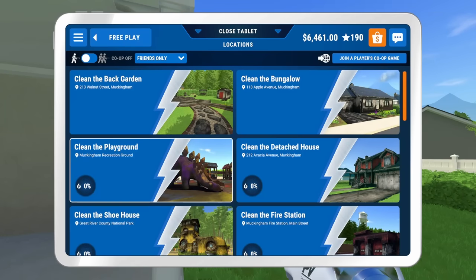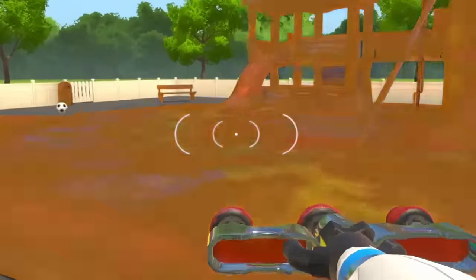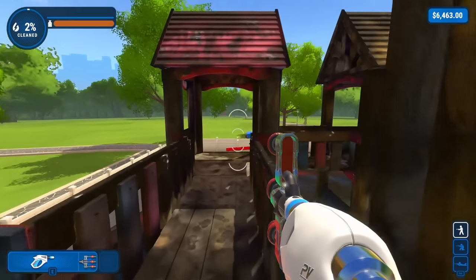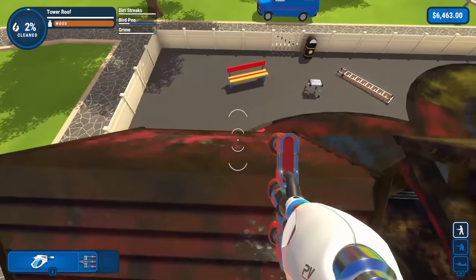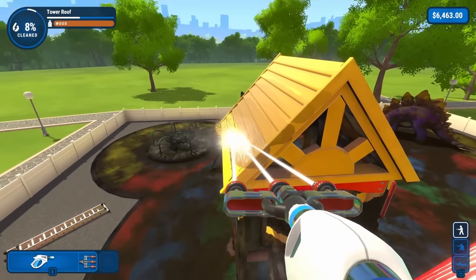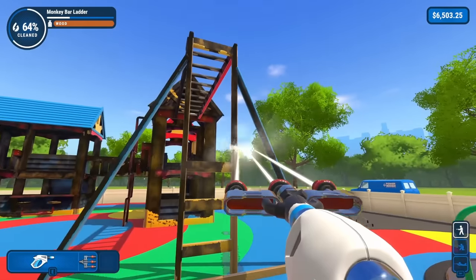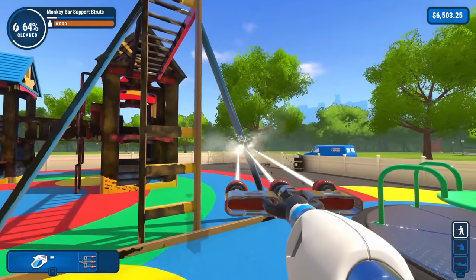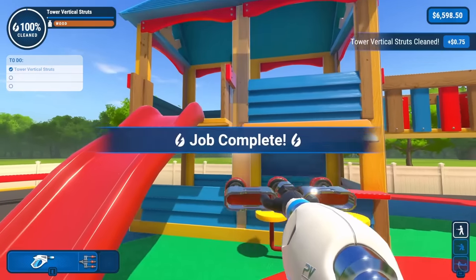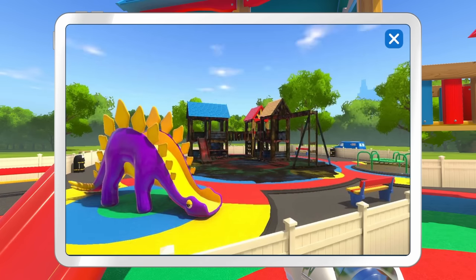Next up is the playground. Considering how many ladders and slides there are, this shouldn't be too bad. The biggest concern is always the highest point of the map, which is going to be those playground roofs. The first playthrough of this area took forever with the base level power washer. That said, this is still taking quite a while to finish. And while I'm all for taking my time and letting the dopamine drip do its thing, I'm a busy man. That only took half an hour?! This won't do at all. We're gonna have to speed this up.